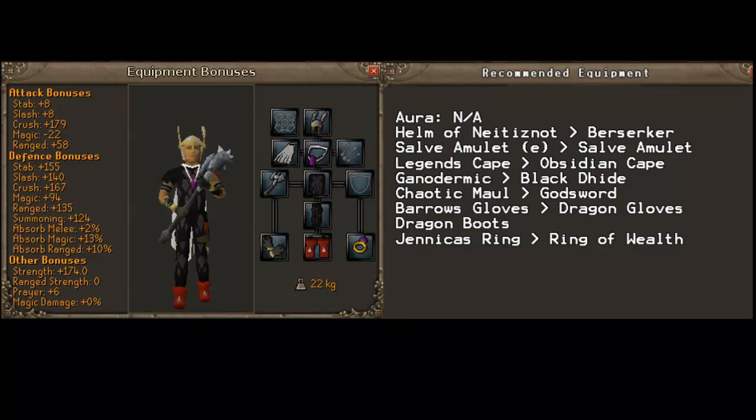For gloves, I'd recommend Barrows gloves from Recipe for Disaster. If not, just dragon gloves or the best you have. For boots, there's really no better option than dragon boots — some people prefer to wear no boots, but I think they're worth the less-than-50k risk. For ring, if you have it, bring Berserker ring, or if you have Yannika's ring, bring that as it gives you a 20% increase in loot from undead creatures, which is really useful. Otherwise, bring a Ring of Wealth.